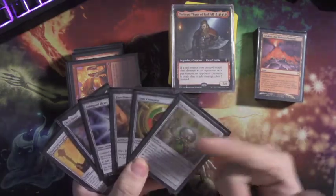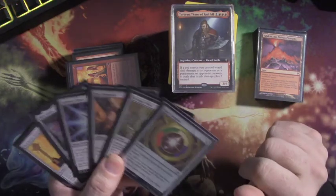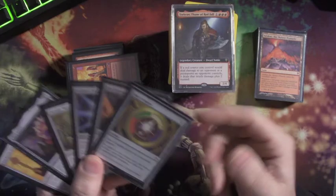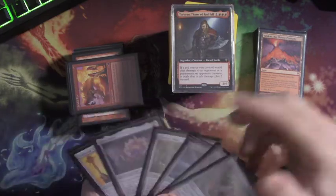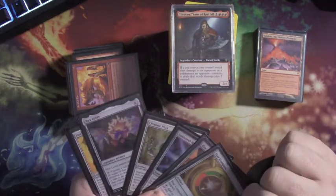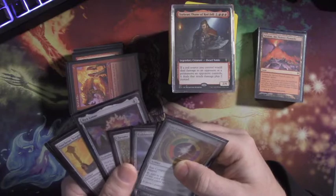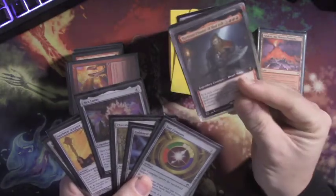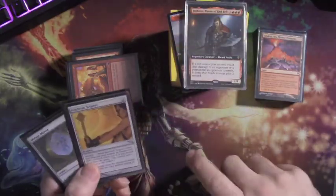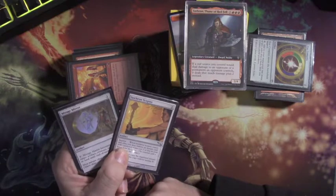For mana rocks I wanted things that were two or less mana and produced colored mana, because Torbran really cares about red. I went with five of them - three come into play tapped, but they've worked for me. The Lotus is working great in this deck because on its own it taps for three mana, and with Torbran in play it can generate a lot of mana for you when you have other creatures.